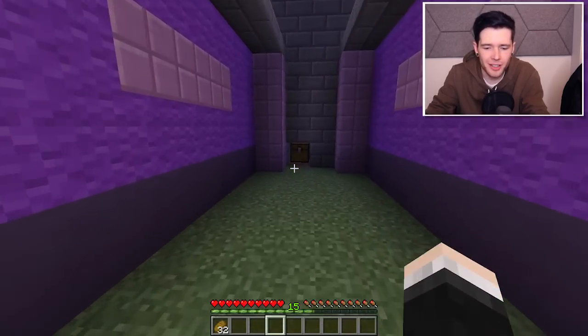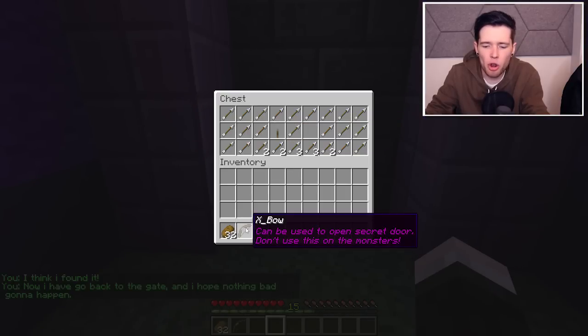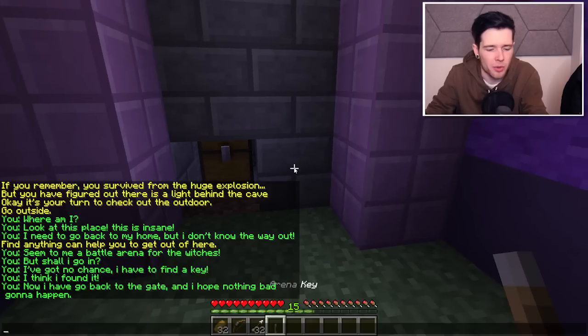We got it. Look, there's a chest. Beautiful. I've got a crossbow - can be used to open a secret door. Don't use this on monsters. Let's grab all these arrows as well. And then we have the arena key - can be used to open an arena gate. No need to lose it. What's this say? I think I found it.